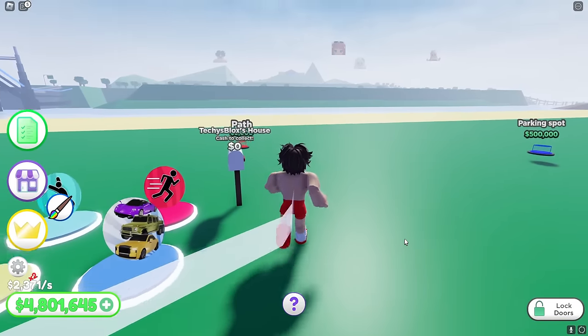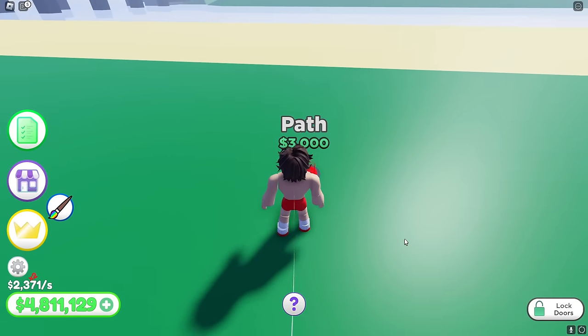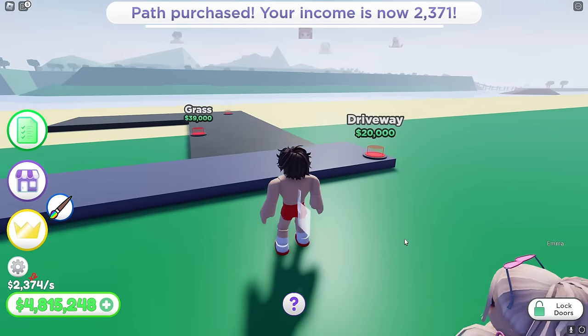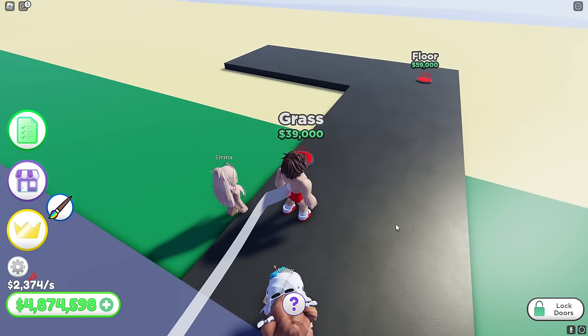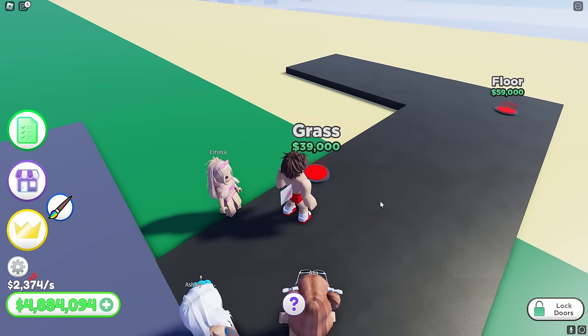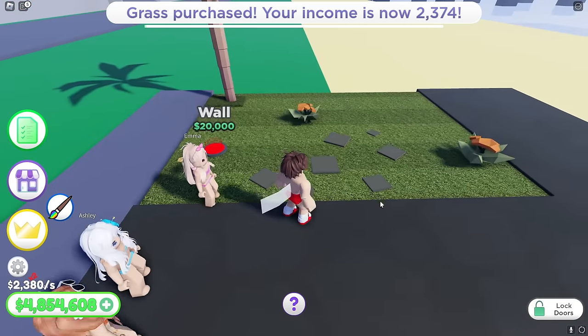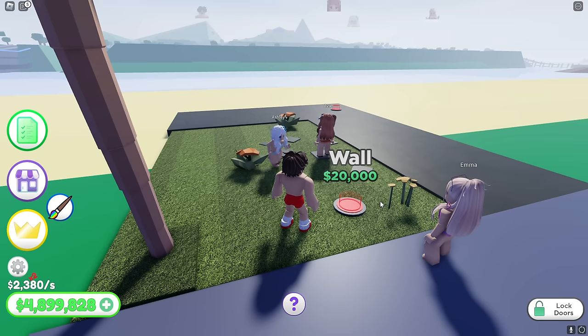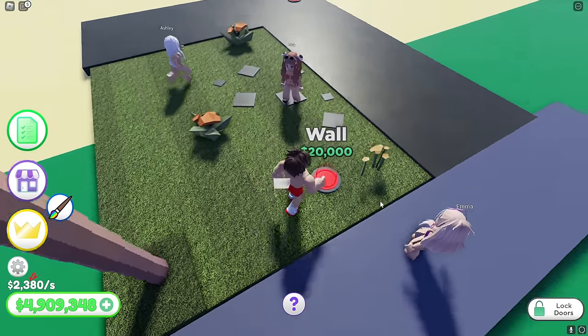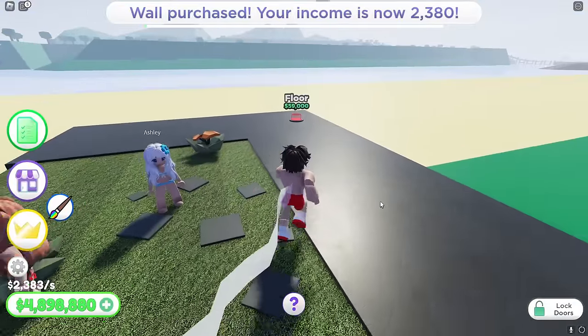Fine, I guess you guys could build the beach house with me. I'll start off by buying the path for $3,000. There we go. Techie, I want to see the grass. What color is it going to be? $9,000 for grass? Are you kidding me? Whatever. Boom. I guess it's kind of nice. Yeah, it's good for a beach house. I wish it was a little bit more vibrant, though. It kind of looks a little dull, but it's okay. I'll get some walls next.